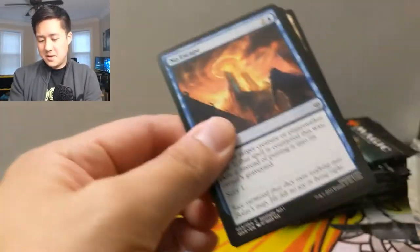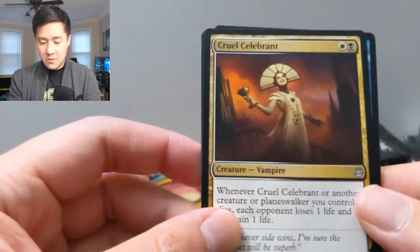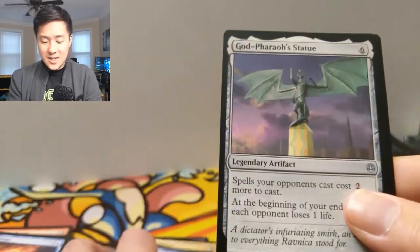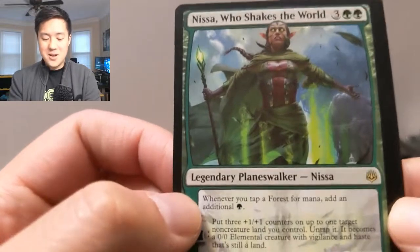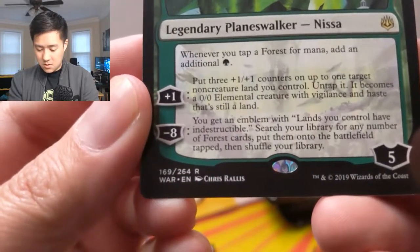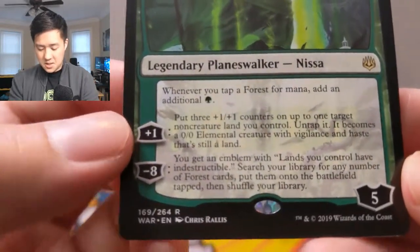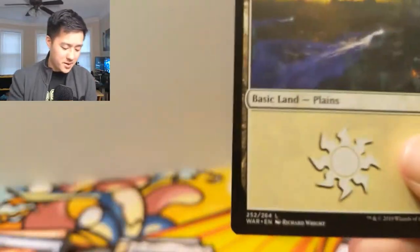I have to imagine almost all planeswalkers are just targets so you have to knock them down. We've got a Cruel Celebrant again. Jace's Triumph — sorcery speed, draw two cards; if you control a Jace planeswalker, draw three cards instead. God-Pharaoh's Statue. Oh nice — Nissa! Nissa, Who Shakes the World: whenever you tap a Forest for mana — wow, that's really strong. Put three plus one counters on up to one target creature. Oh my gosh, are you kidding me — another foil rare as well! A Spark Double. I don't think Spark Double's that great, but wow, this is just such a good box.